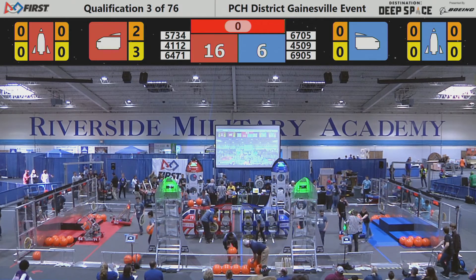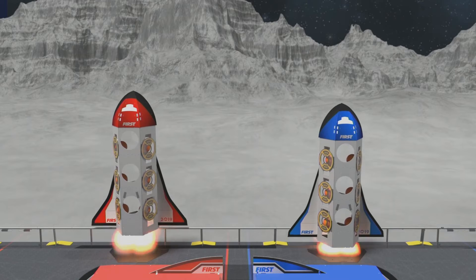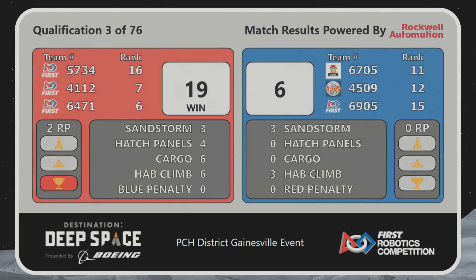All right, T-minus 0, here we go. The launch — and the Red Alliance takes off a little bit stronger than the Blue Alliance with a score of 19-6. They fly high in match number 3 of what will be 76 qualifying matches here at Gainesville Destination Deep Space, sponsored by Boeing.